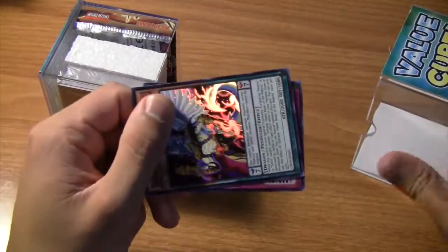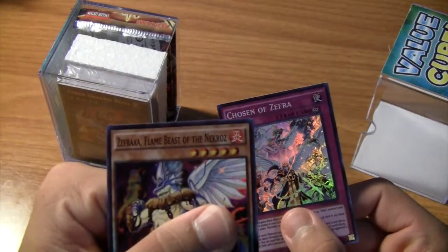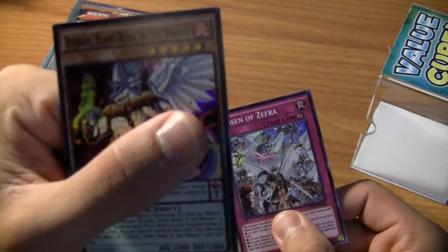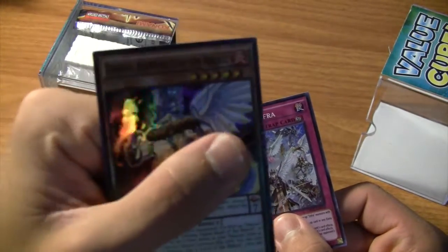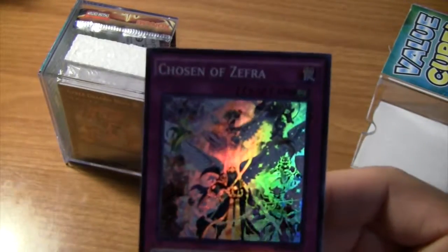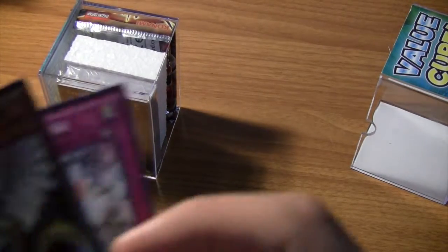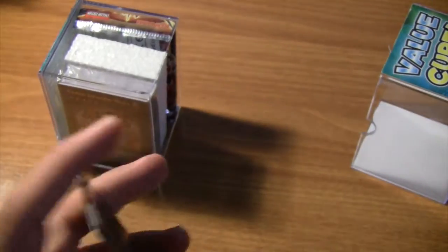Alright, so our foils are Zephrax - Zephrax are a flame beast of the Necroz - and the Chosen of Zephrax. I think they're from a special edition box.